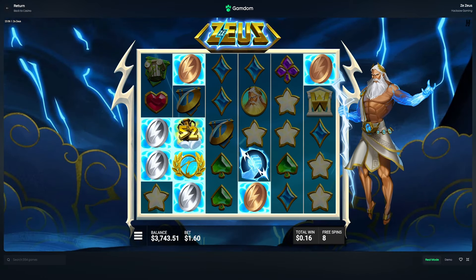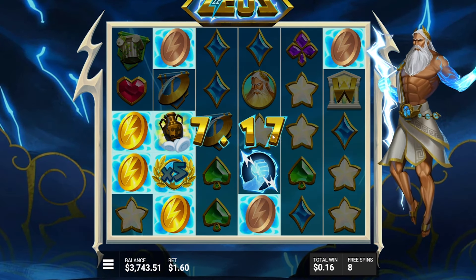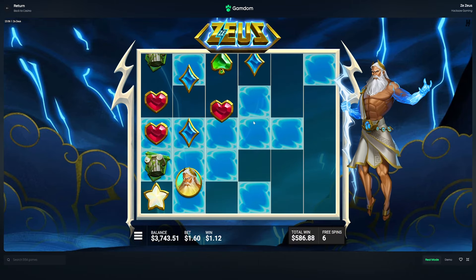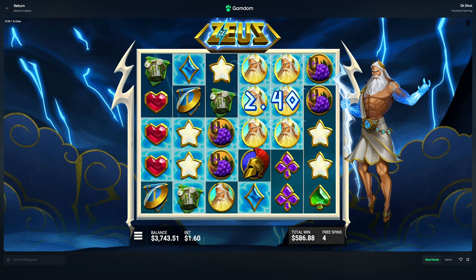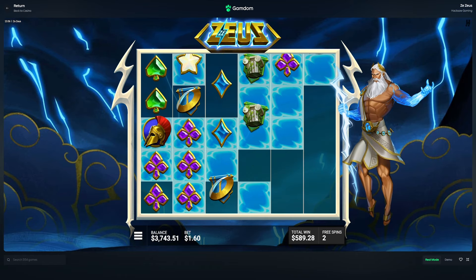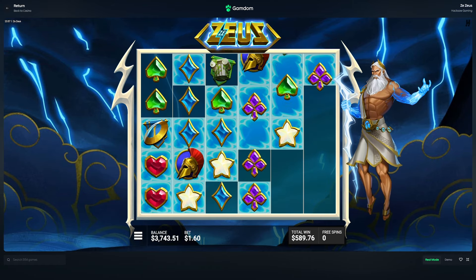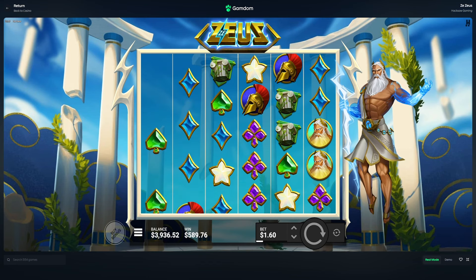Nice — it multiplies 10x, 5x. That is a very good start! 585 here, eight spins to go, and we get another connection. We need another lightning — just one more. Oh please, if we could drop a lightning this could be crazy. Two spins, final spin — no shot. That was good though, that was a good start.